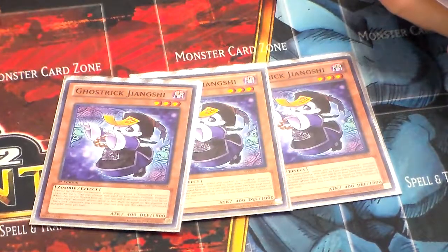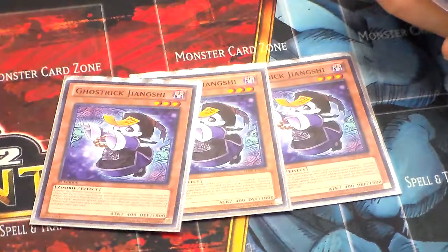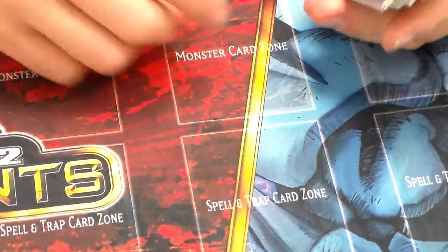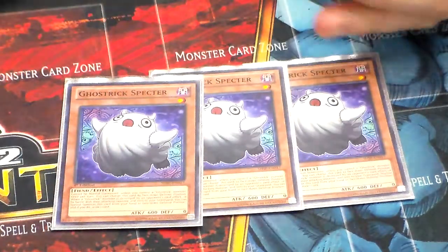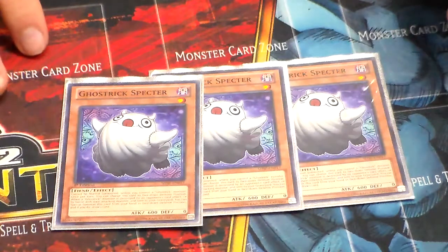First off we have three Ghost Trick Jonkshi. Forgive me if I butcher their names — I've never been able to pronounce them no matter how many times I've tried. Ghost Trick Jonkshi is pretty much your searcher for the deck; depending upon how many face-up Ghost Tricks you have, you can search that level. So three Jonkshi — I find that's definitely a staple. Three Spectre. I wish they had made Spectre in a hollow form, he just looks so cute and ridiculously funny, but alas they've never made him in a hollow form.